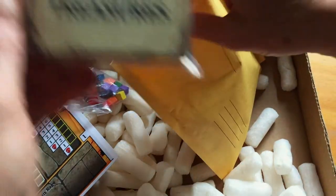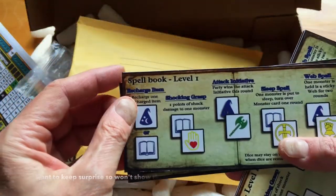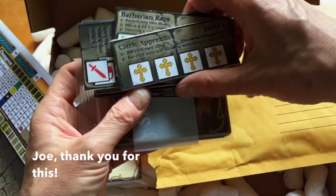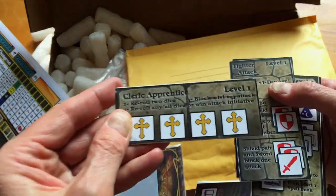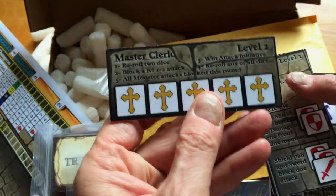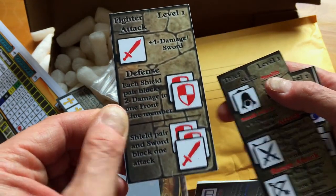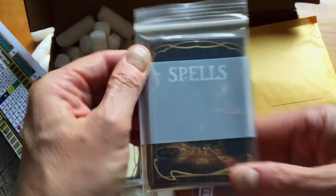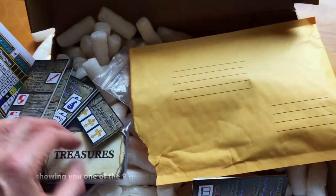And finally, we have cards of treasures and looks like some spell books. Wow, there's a lot of stuff in here. Nicely mounted. The cleric. Master cleric. These are our characters. Fighter attack card, level two. And we have some spell cards — really nicely done. Kid wants the spell card. Treasure cards. Really a whole lot of stuff here.